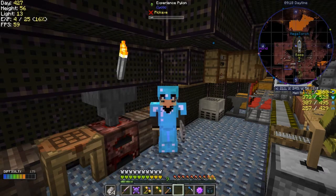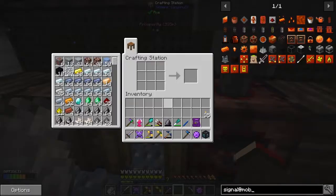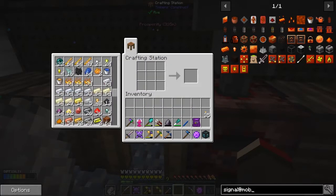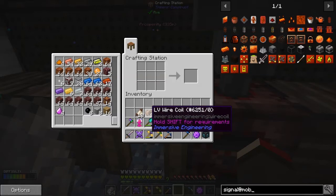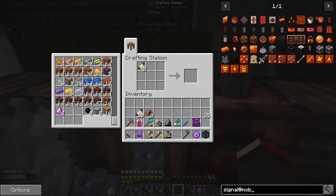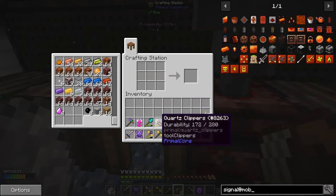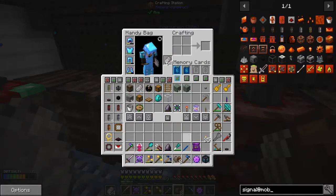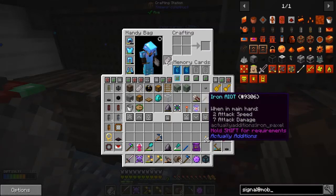Today we're going to have a look at a few things I've done around the base, and we're going to look at insulated cables first because that's where I've been getting those shocks from — they're a bit of a nuisance. I've got some tough fabric and some LV wire coils, and the recipe lets you make insulated LV wire cables. I need the engineering clippers to replace them.